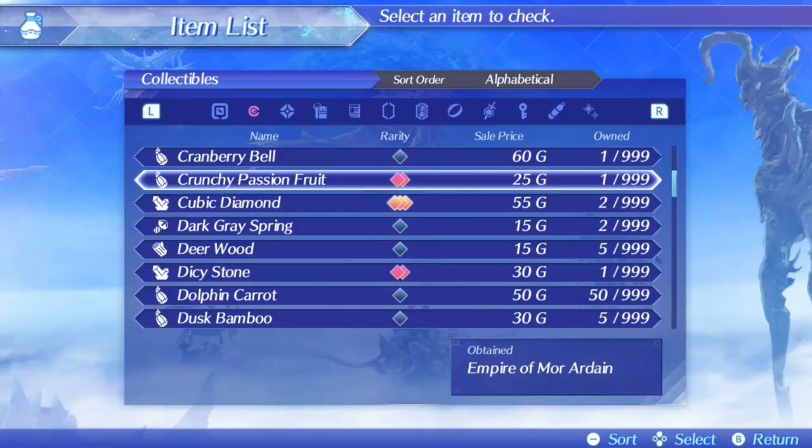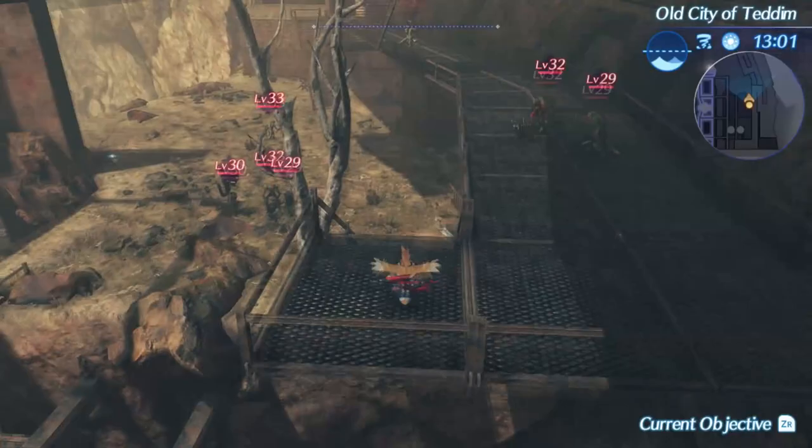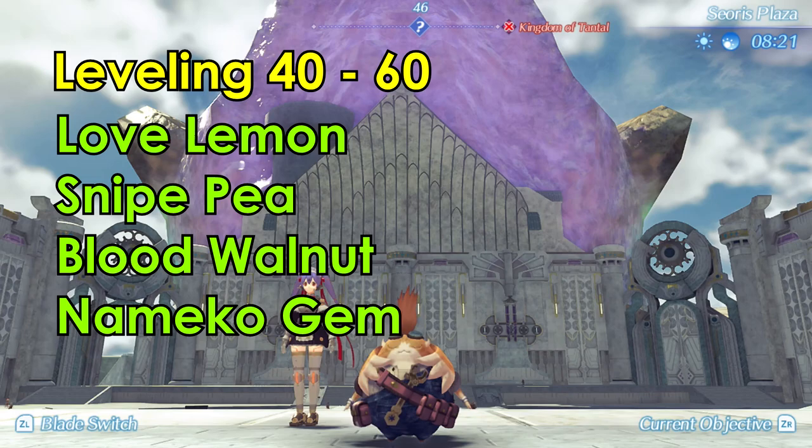Level 20 to 40 will have the following items as food options. The Crunchy Passion Fruit from Moor Ardain is the earliest one you can grab and is quite easy to get. You can fast travel to the Ruined Laborer's Bridge and move down into the open area with the Ignas to hit 2 different collection points. You need to feed 15 Crunchy Passion Fruits to the Ardun to move on to the next stage.